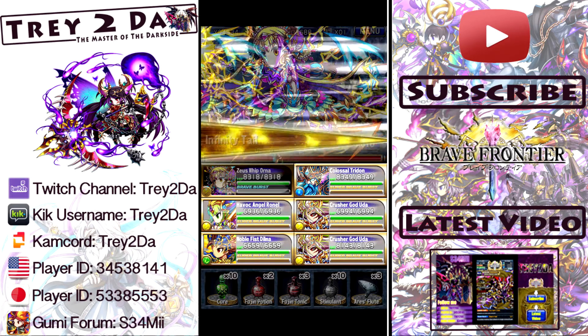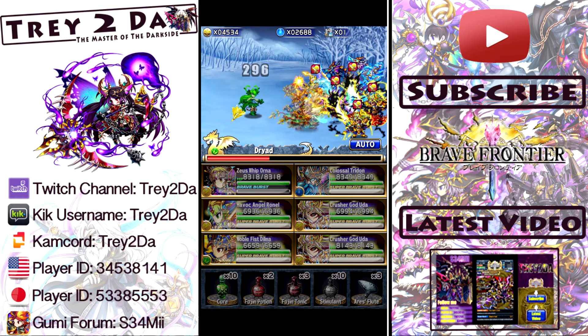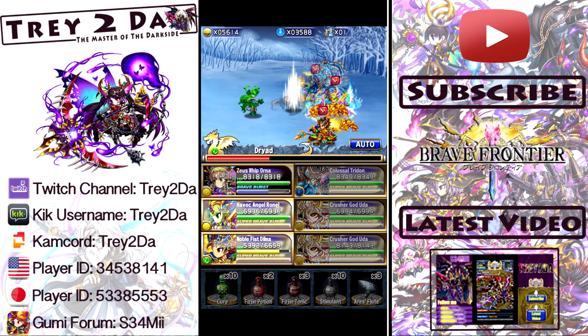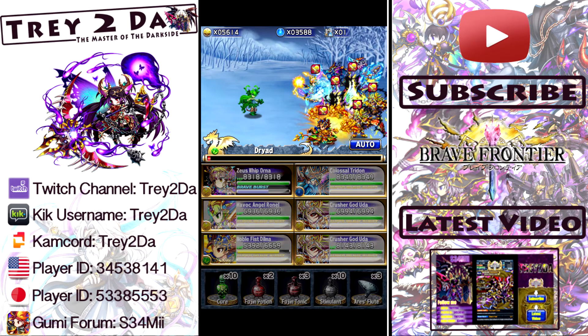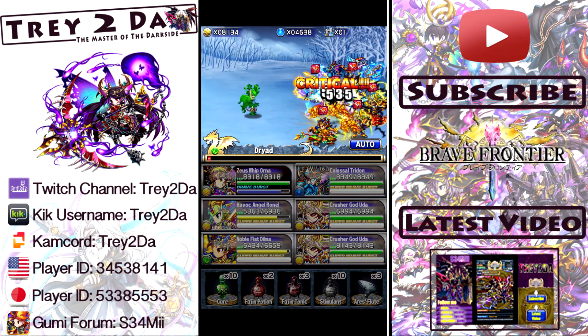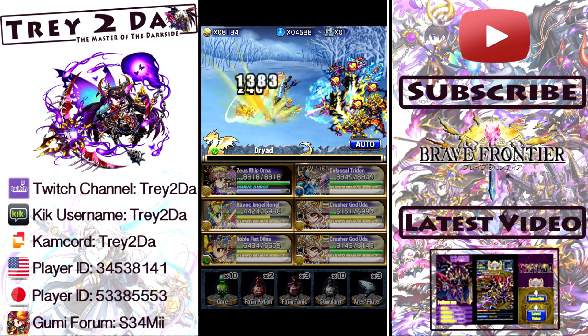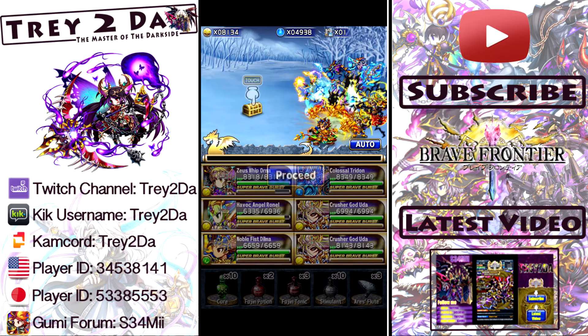We're going to get into it right now. Just use fire element on the squad and smack her up — don't need to go too crazy. This is why Orna is so important to have for this dungeon, so you can paint your squad with fire and do some of that work. But there's also a lot of water units in here, so Orna is able to paint with both elements necessary to do that increased amount of damage — critical unit, most definitely.